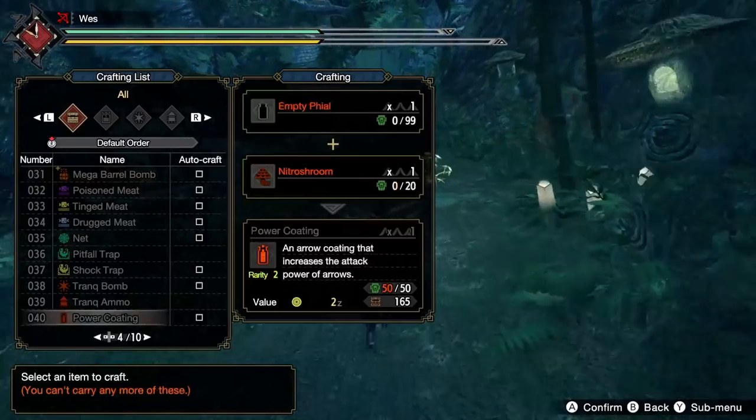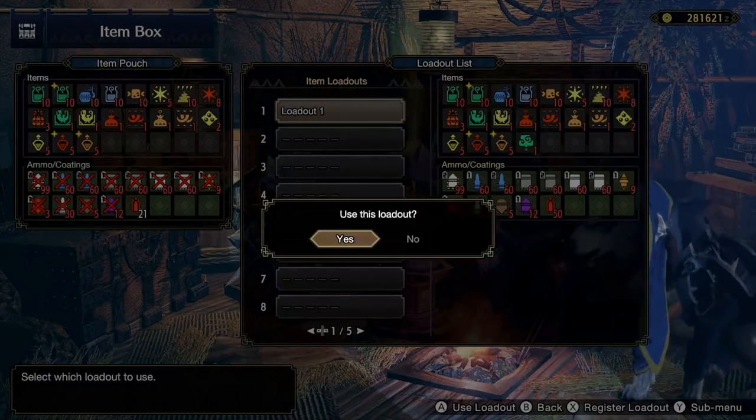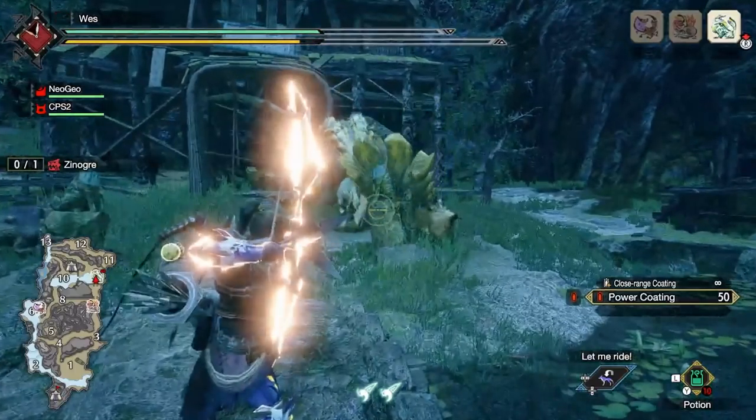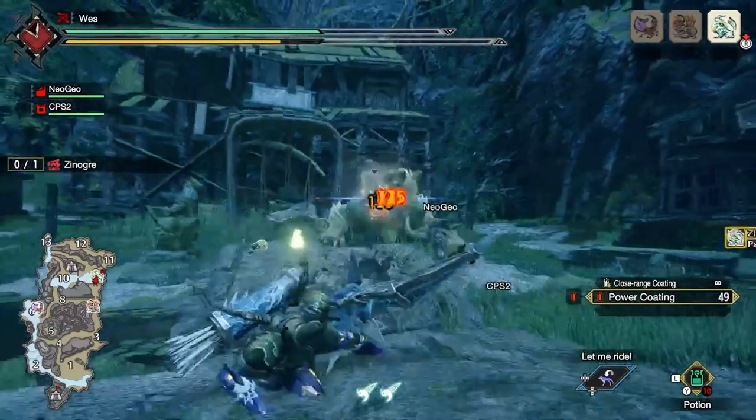You can craft extra coatings on the fly, and if it really comes down to it there's no harm heading back to base camp to restock. You'll also get some benefit from Special Ammo Boost, which will largely depend on how often you use the Dragonpiercer.